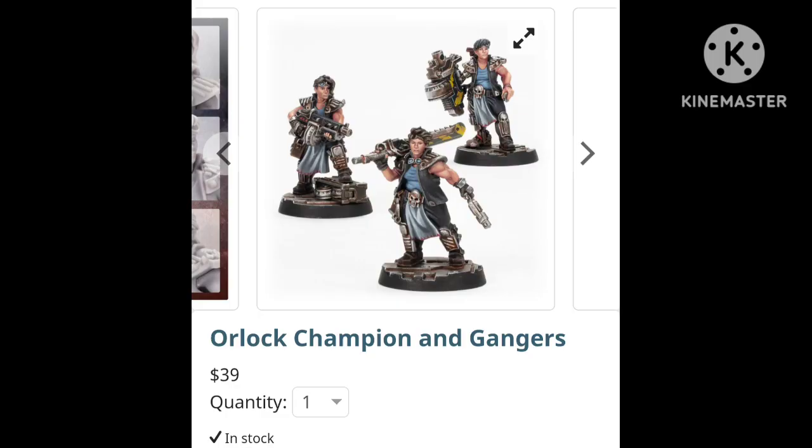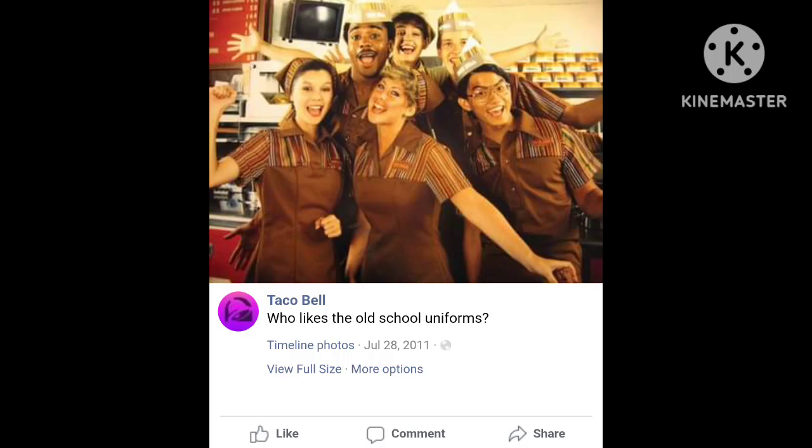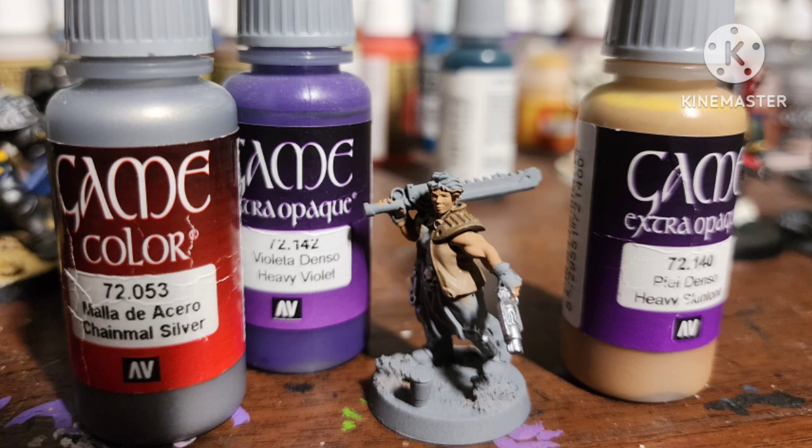There's actually a Forge World model that I got on eBay because Forge World is way overpriced. After giving her a textured base and a primer of gray, I painted her jacket with Monster Brown by Army Painter. This is a reference to Taco Bell's old uniform, which was this tan and had these just awful barcodes on them. I painted her skin with Heavy Skin Tone by Vallejo, and some silver areas with chainmail silver.